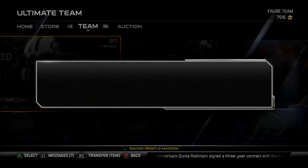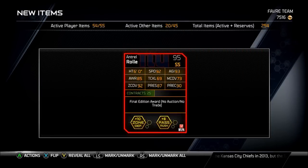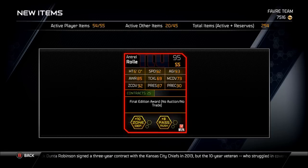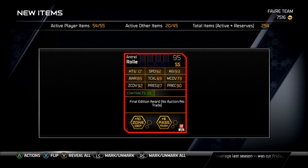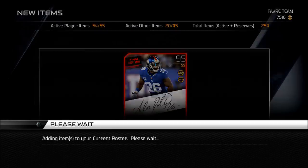As you can see, I got the collection done and I will show you the Huntrell Roll — 95 overall strong safety, 92 speed, 92 zone, 73 man, 87 press, 90 pre-recovery, 69 tackle, 93 agility, 85 awareness I believe that says, and he is 6 foot tall.